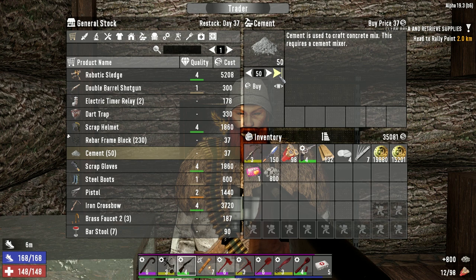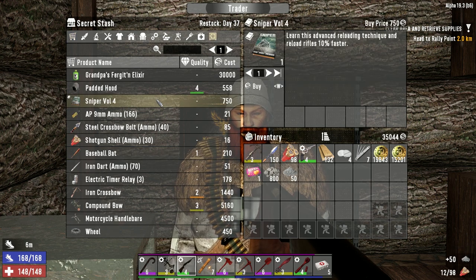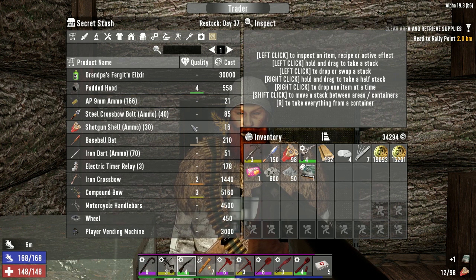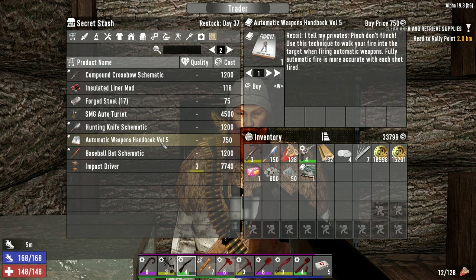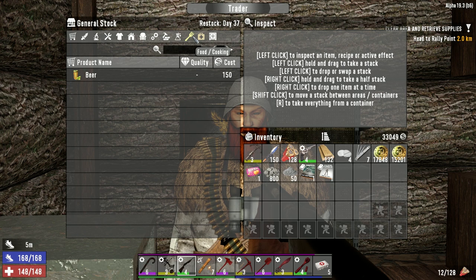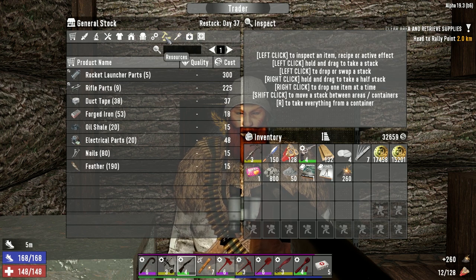I'm going to buy that. Wow, 50 cement — hopefully you got more than that. Sniper volume four — reload rifles 10% faster — 750? Sure, why not. Shotgun ammo — we're going to use a lot of that on Horde Night, might as well buy what we can. Compound bullet level three — we've already got that. Forged steel. Automatic weapons — fully automatic fire is more accurate with each shot fired — might as well buy that. Impact driver — not going to buy that though, the wrench is doing just fine for us. Raw meat, we got lots. Gunpowder — 260 — beautiful, I just used a whole bunch of mine.